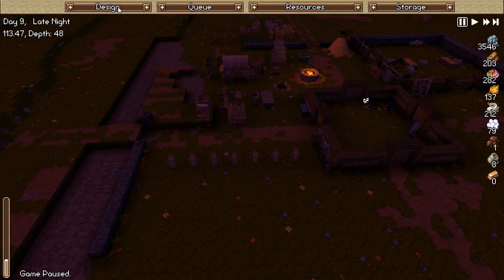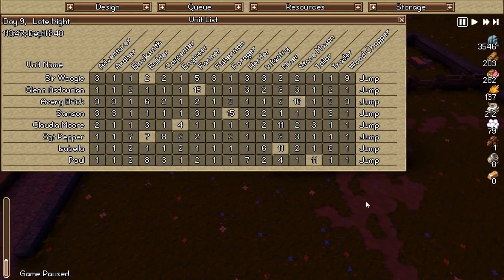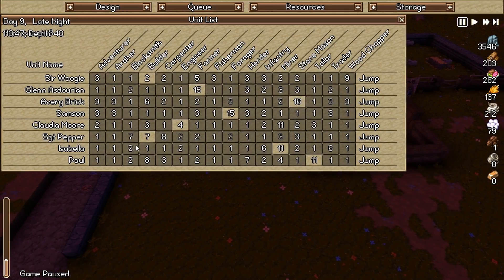So as far as what everyone else is doing: I reassigned some jobs. We got Woogie moved over from being a farmer to being a builder, because again we had over 300 food. I want to attract new people, but I don't want to attract too many monsters just yet. I mean it's day 9 now and we still don't really have much of an actual fortification in place, so I probably should have thought about that a little bit longer than I did.